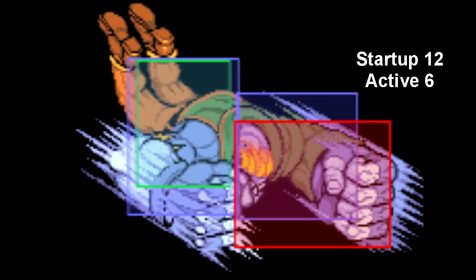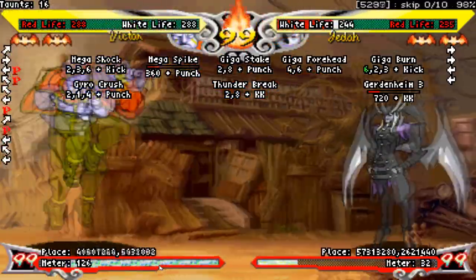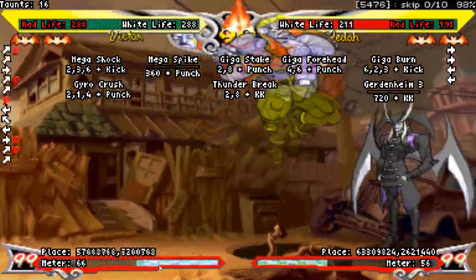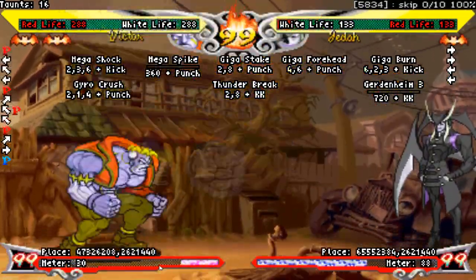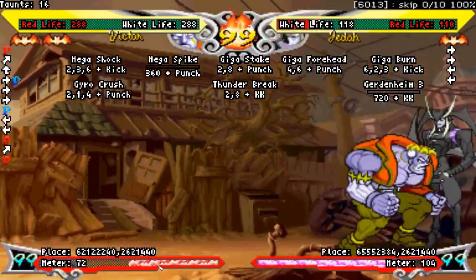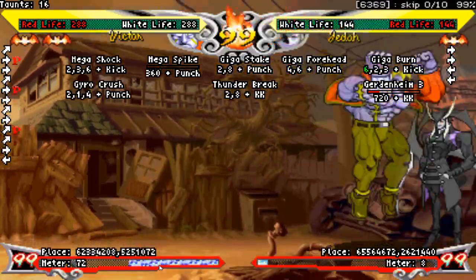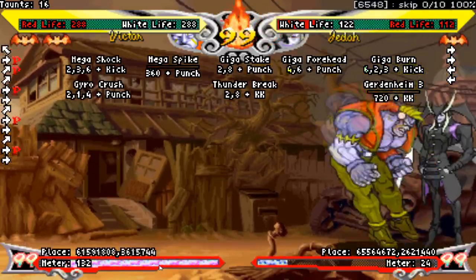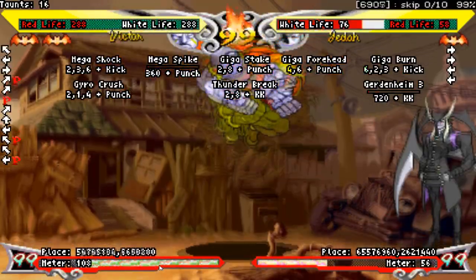Angled jump heavy punch is the third in the holy trinity of jumping normals — I call this one the holy-fuck-how-do-I-deal-with-this. The hitbox is huge, it recesses your hurtbox, and is active for six frames. Most characters simply cannot deal with this. If they don't have a decent enough anti-air, there is nothing stopping you from jumping fierce all day. This is probably the best jumping normal in the game. Just spam the hell out of this move — this character doesn't require a lot of thinking when it comes to this button.